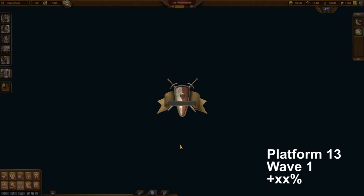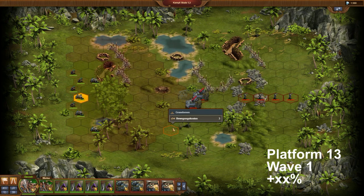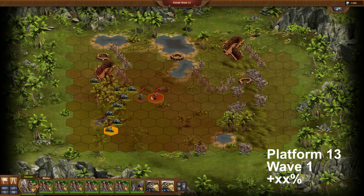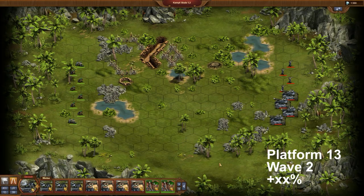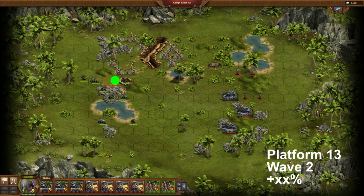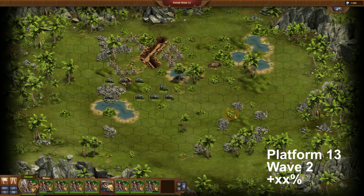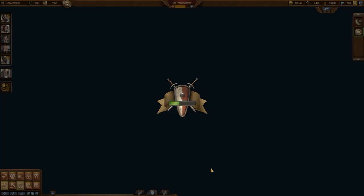Platform 13 is a good opportunity to use the successful combination of MG teams and rogues. This battle does not require much comment — I already explained the advantages of that combination before. Against Wave 2 this team dominates again. I complete Platform 13 of Level 4 without losses. The reward consists of Forge Points — this time 10.